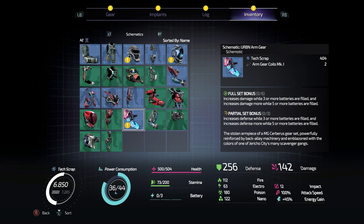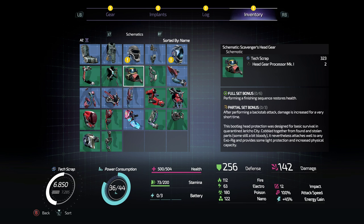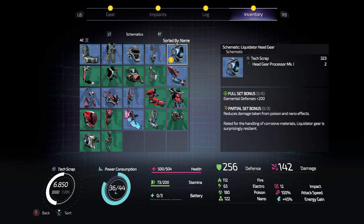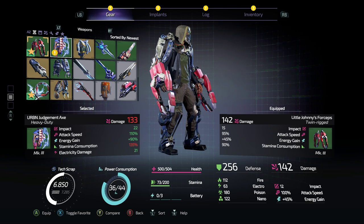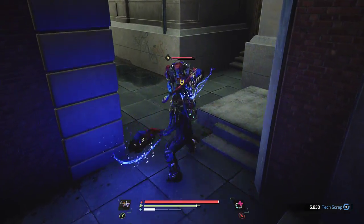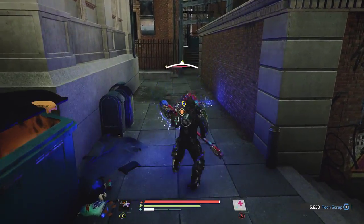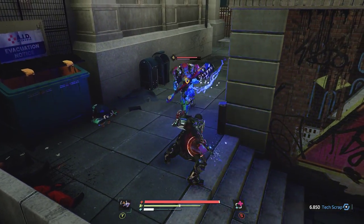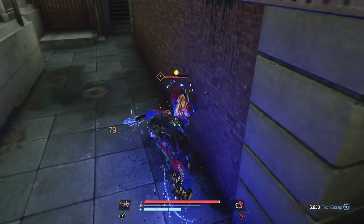Liquidator: elemental defense is plus 200, reduce damage taken from poison and nano. I did get it — Urban Judgment Axe! Now that thing looks badass. Somehow still has less damage than what I was using. But giant electro axe looks cool.